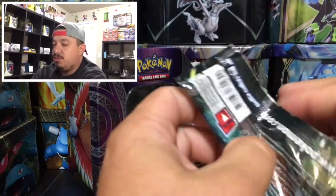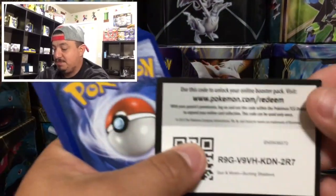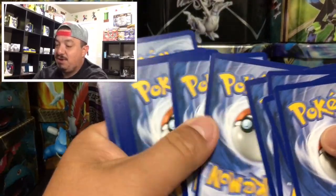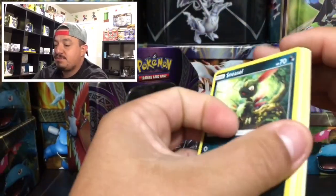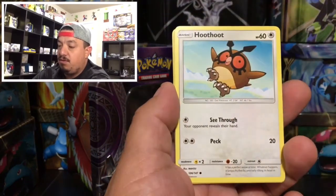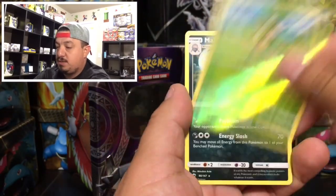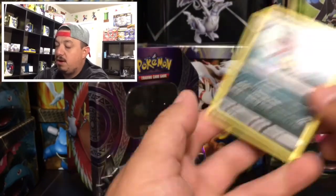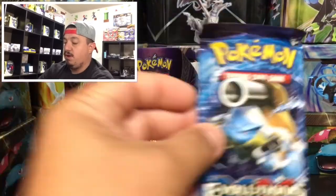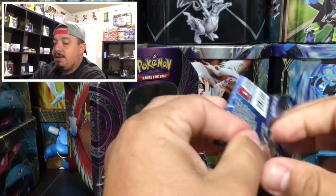Now on to Sun and Moon with Necrozma on the front. Can we pull some Necrozma out of the Necrozma tin? Here we go: we have a Sniffle, Alolan Grimer, Ralts, Alolan Vulpix, Hoothoot, Electabuzz, Simipour, Rotom Dex, a Pansy reverse holo, and a Malamar - that is the rare non-holographic card.